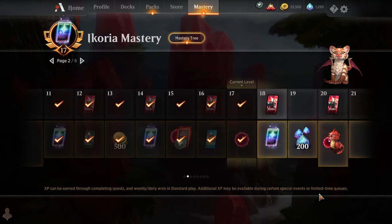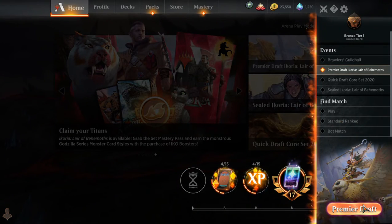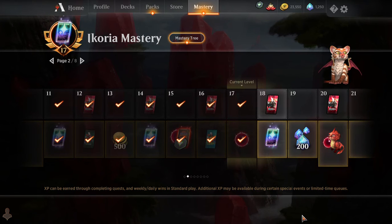So here is the do-or-die question: do you get to use that token for a premier draft? You do! So that's worth 1,500 gems right there. So basically all of that in the mastery pass is only going to cost you in the end 900 gems. So for 900 gems you get four pets, two sleeves, 4,000 coins, seven mythic cards, and 20 packs.